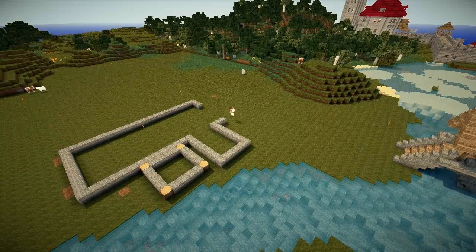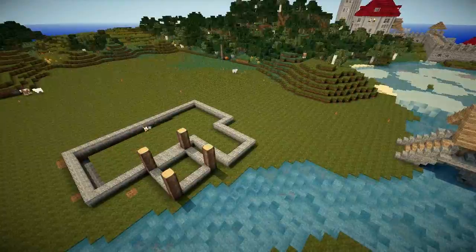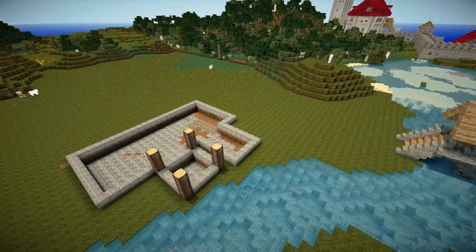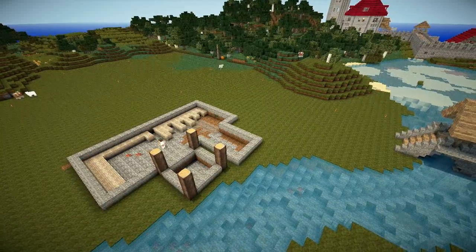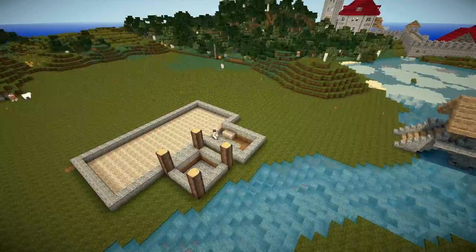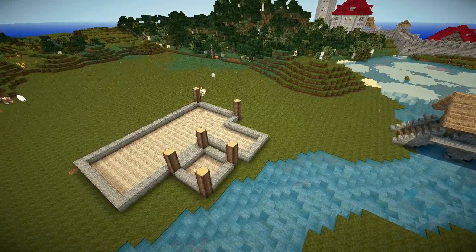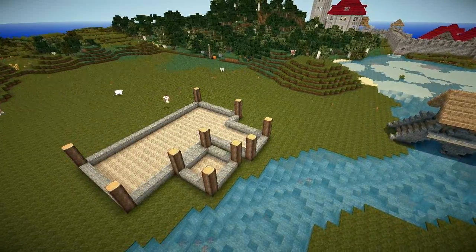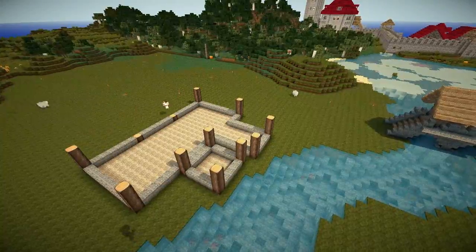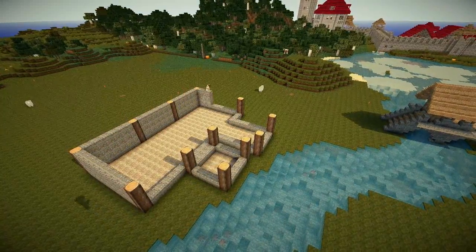The idea for the town hall is based on a building some of you may have seen before. If you've ever played World of Warcraft and been to Red Ridge Mountains, go to Lakeshire — the town hall at Lakeshire is the building I've based roughly the design on. It's kind of like a rectangular building with an offshoot for a cloakroom-kind of entrance, and it's also got a clock tower at the front that reaches up taller than the main building's roof.